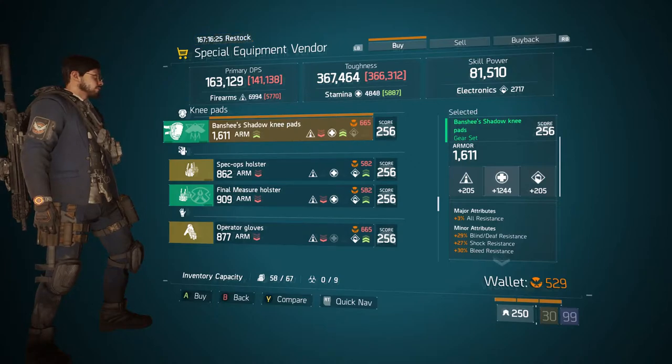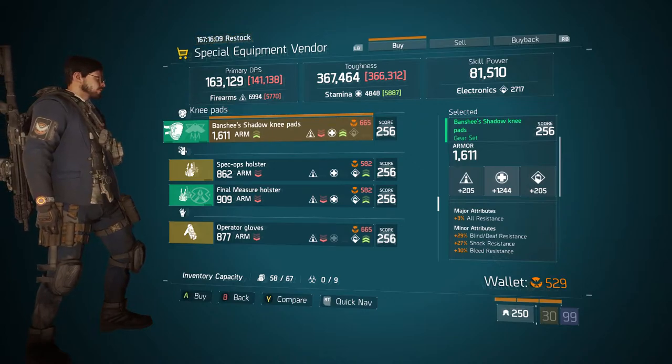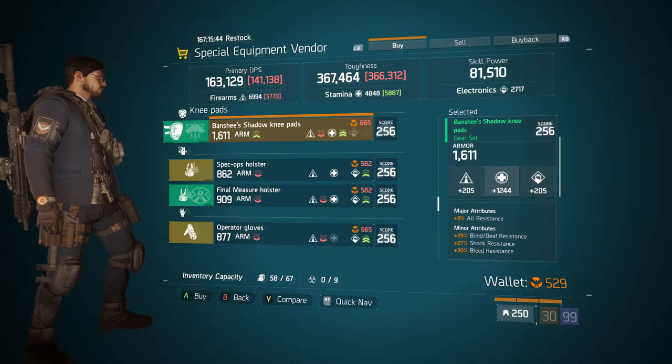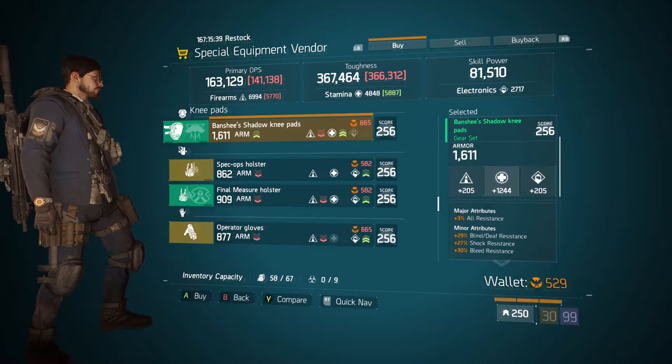Coming over to the knee pads section, we have the Banshee Shadow knee pads rolled 1611 armor and stamina for 1244. Its major attribute is 3% all resistance and minor attributes are 29% blind/deaf resistance, 37% shock resistance, and 30% bleed resistance. You'll likely be using it in the dark zone. If you're okay with the stamina, you can switch over the major attribute — or if you're okay with all resistance, maybe switch blind/deaf resistance to burn resistance.